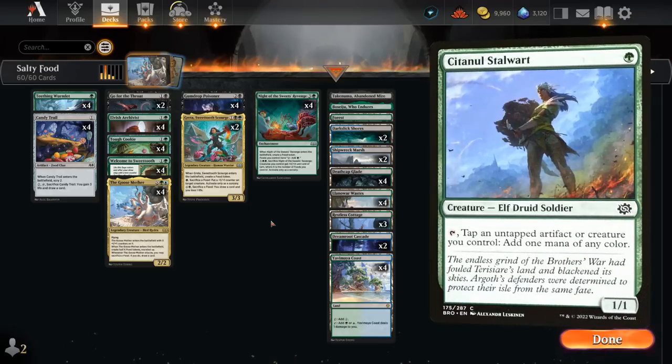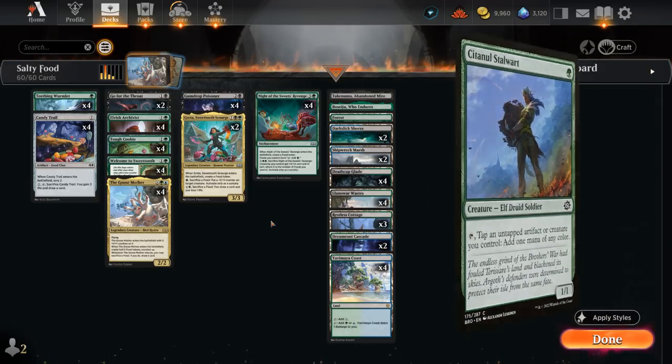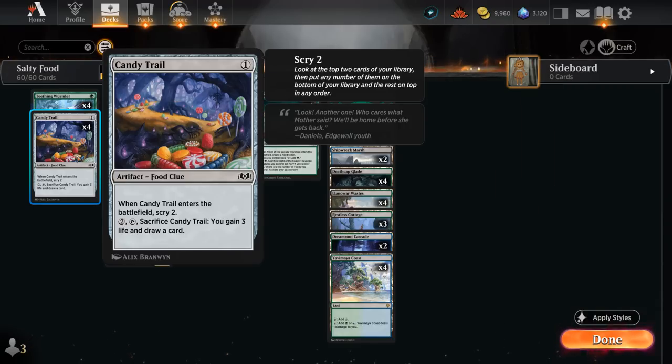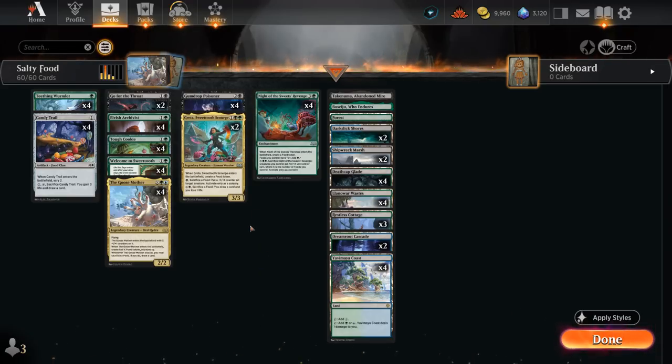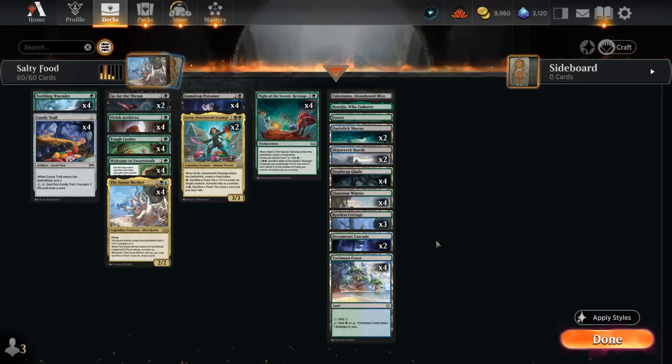Other one-drops to consider include the Stalwart, which could tap a food token to make mana, or Gingerbrute as another one-mana food creature with strong synergy. I've been pretty happy with Candy Trail giving the Scry 2 effect, and Wormlet is also very powerful as you'll see in the games. The channel lands Abandoned Mire and Boseiju offer a bit more interaction. We're not going for Otawara/Soaring City since blue is just a splash. That's our deck — let's jump into some games!